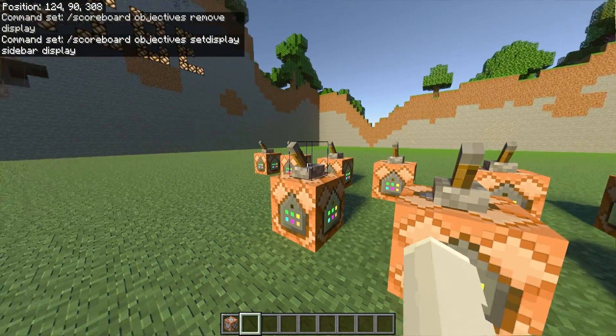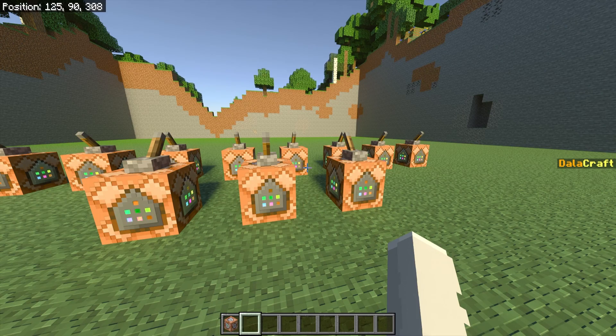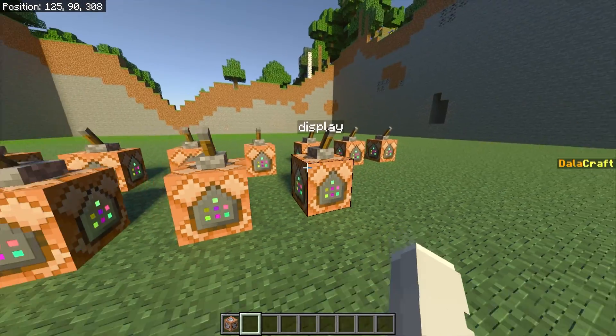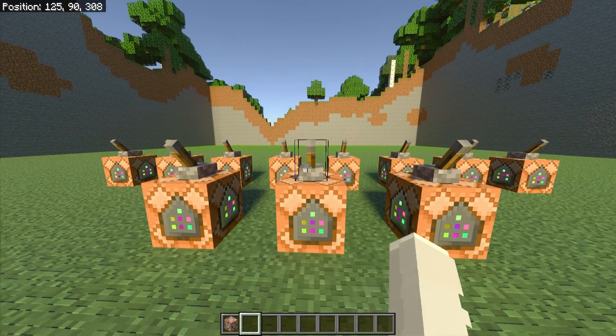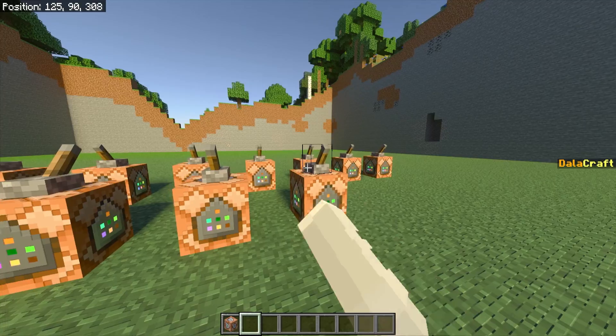To get them started, all you want to do is click the first command block and then click the second one. Now on the right side of the screen you'll see it says DollarCraft — it's displayed because I added the command and then I also displayed it. If I want to clear it, I just clear it like that. Pretty much you add it, then you add it to the display, and then it shows up on the screen.